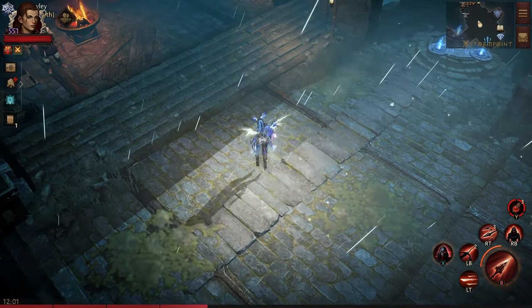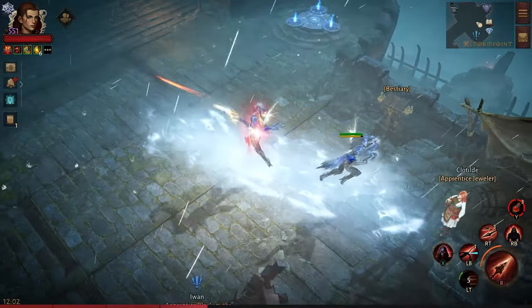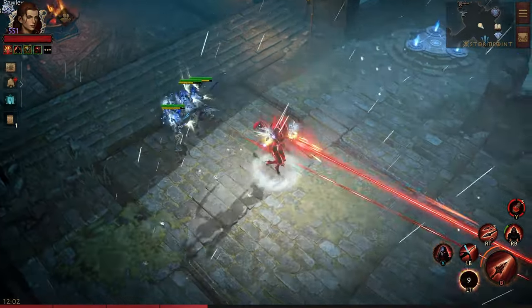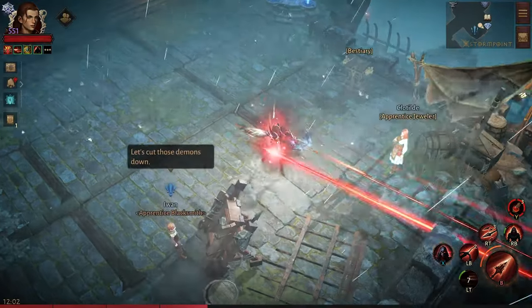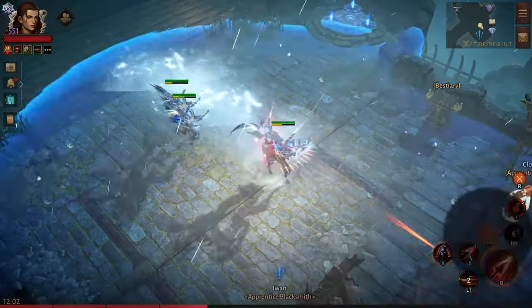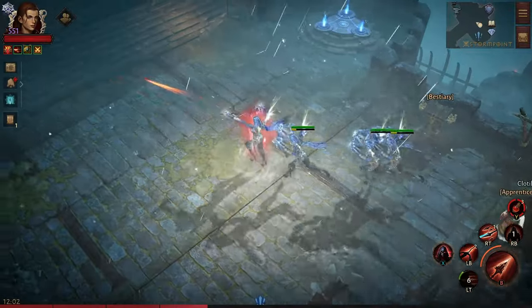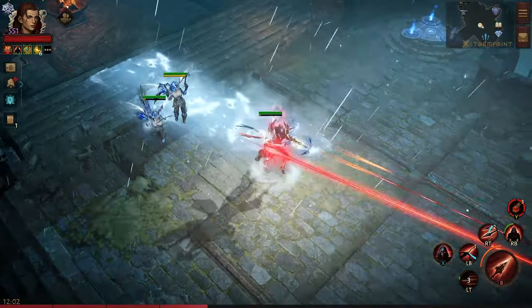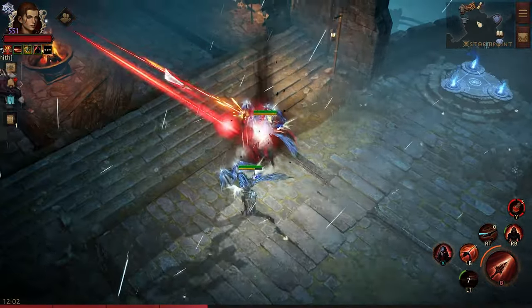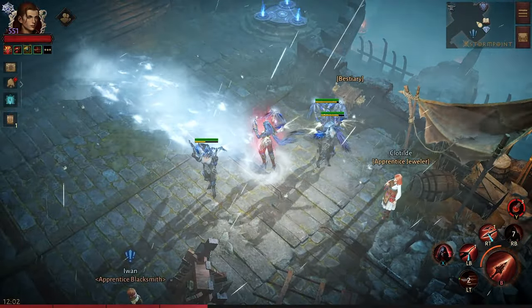The sequence I like to use: pop impale, use Daring Swing over the enemies, pop Vengeance, refresh impale, swing over the enemies adding multi-shots here and there, refresh impale, swing over the enemies again. That's usually the rotation I like to use.